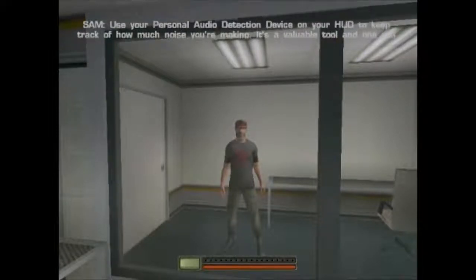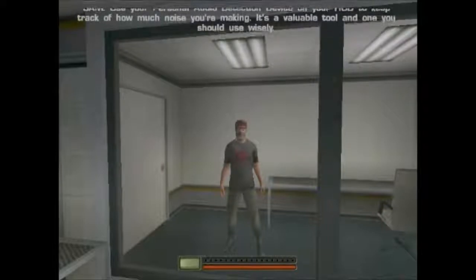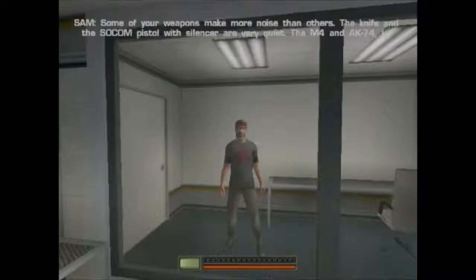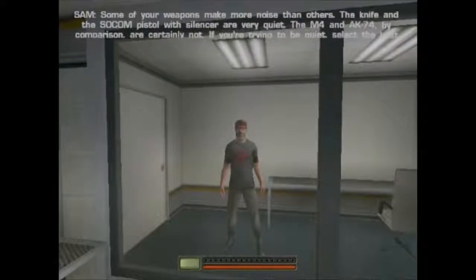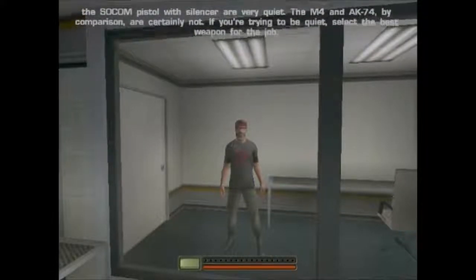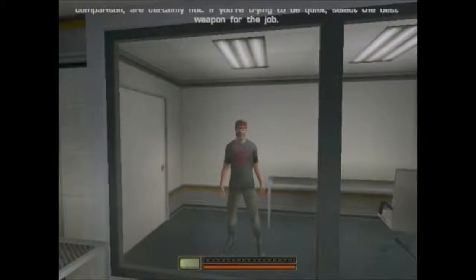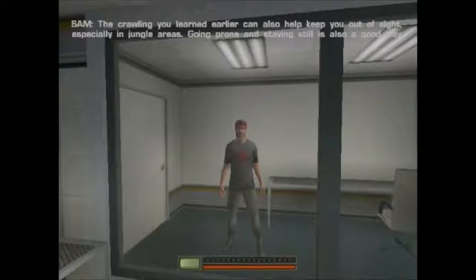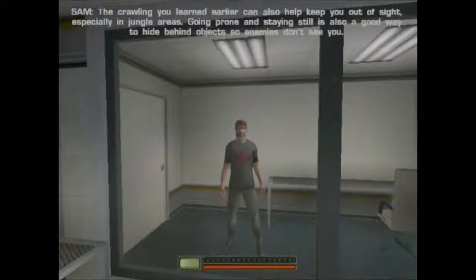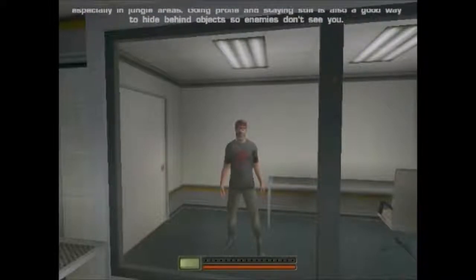Use your personal audio detection device on your HUD to keep track of how much noise you're making. Some of your weapons make more noise than others. The knife and the SOCOM pistol with silencer are very quiet. The M4 and AK-74, by comparison, are certainly not. If you're trying to be quiet, select the best weapon for the job. The crawling you learned earlier can also help keep you out of sight, especially in jungle areas. Going prone and staying still is also a good way to hide behind objects so enemies don't see you.